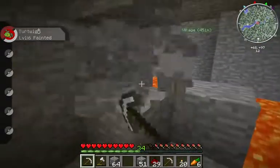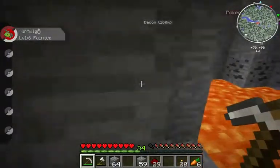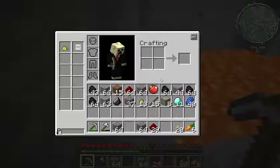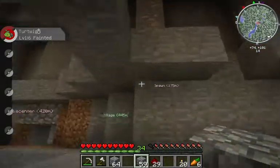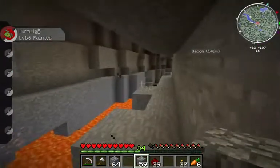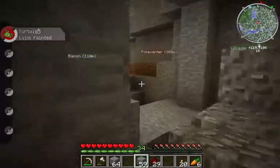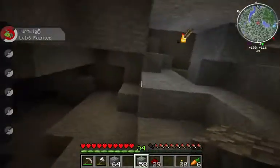Yeah, I gotta level up my Pokemon. I'm gonna find my way out of here. Do I need more? Cold dinnerite. Always more gold would be so good. I need to come back in here with a bucket of lava, bucket of water. This place is very unsafe. I came through up there.